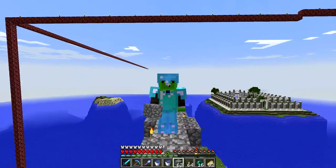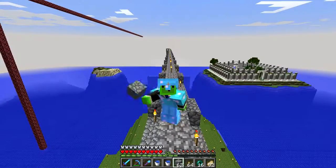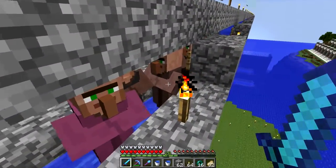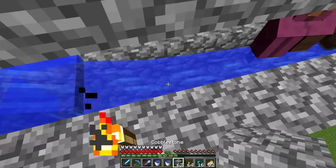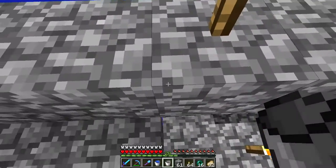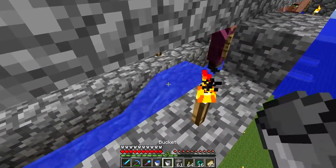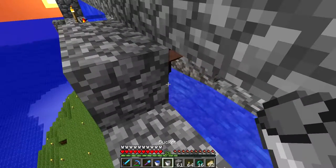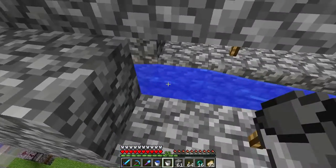We're now at the tunnel — call it a tunnel or kennel, whatever you like — and this is how we're going to transport the villagers. I've got six villagers here. Let me quickly block this off and push them a little bit forward into the water stream.